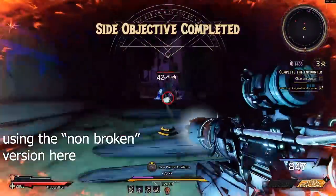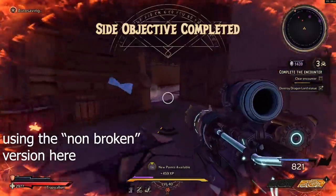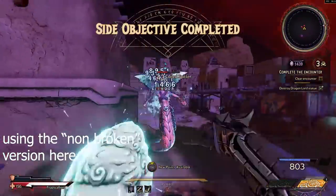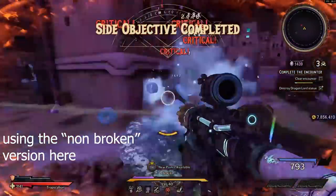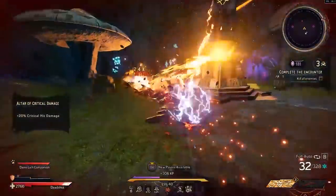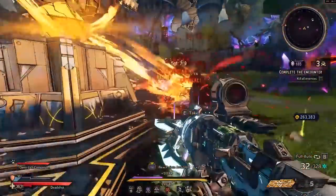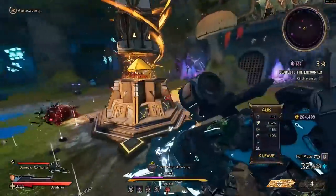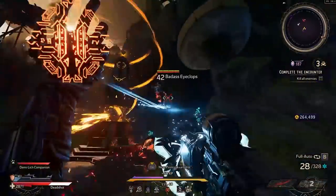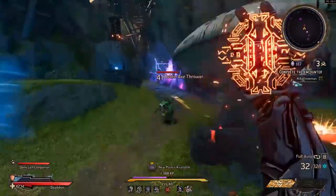The build is still extremely good regardless, and I'll go over all the different ways to set it up. It's also fantastic for early end game progression — just take advantage of the core elements and you'll have a breeze getting up to chaos level 20. If you're interested in a more spell-oriented build, I'd highly recommend watching my previous Spell Shot build video. Comment down below what character you'd like me to cover next.